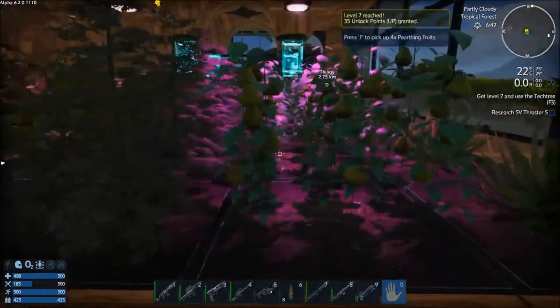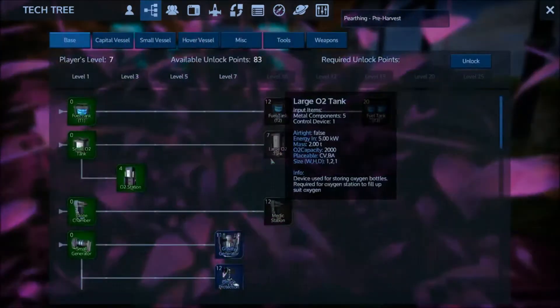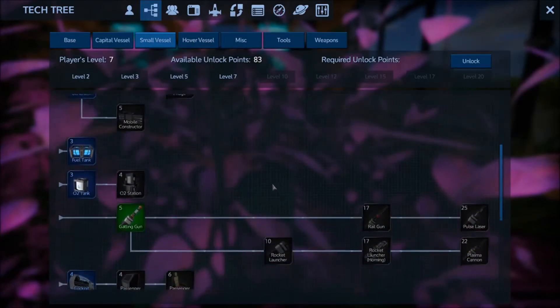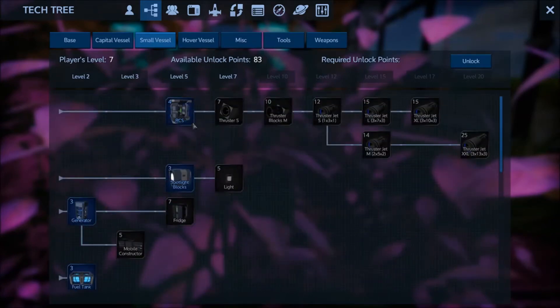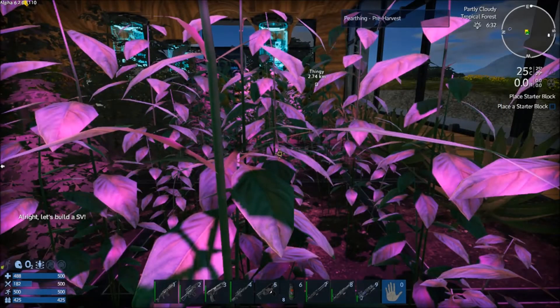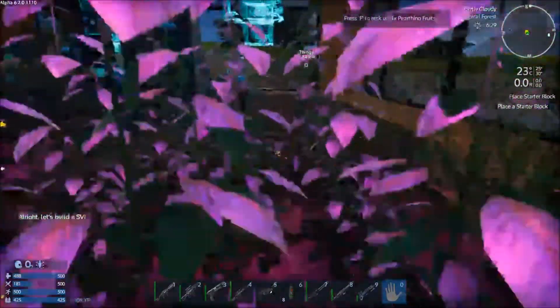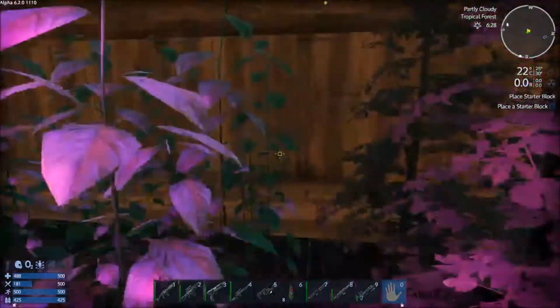Level 7 - what we want to do at level 7 is use the tech tree and start unlocking small vehicle parts. So, small vessel thruster. Let's build an SV. I guess I'm going to have to do this in survival mode and not in creative, because that's how I'm going to complete the quest.